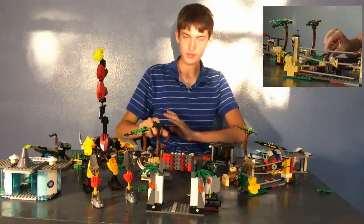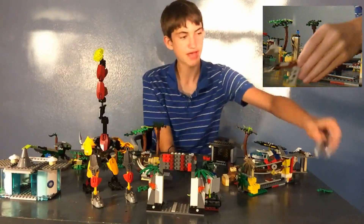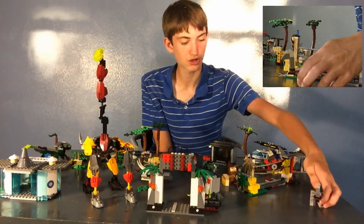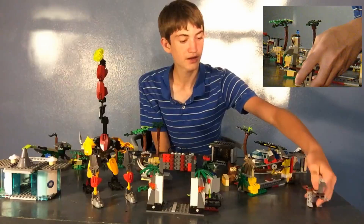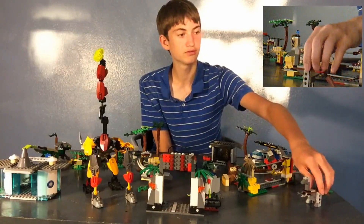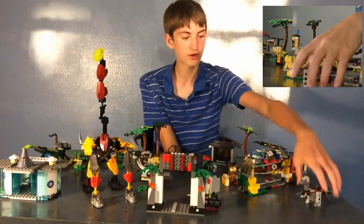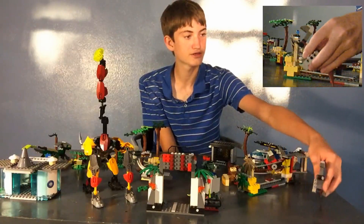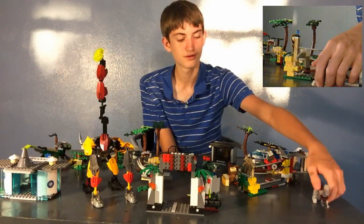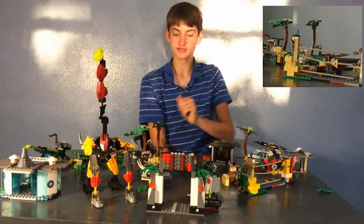Then we have the Gallimimus. It's about the same size as a Dilophosaurus, just a little taller due to its neck. It only has articulation in the tail — which can prop down and hold the Gallimimus up — and also in the legs, which only move forward and back. Not too much to the Gallimimus, mainly made of curved pieces.